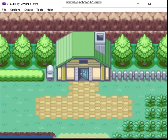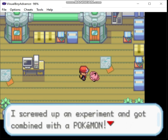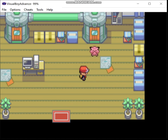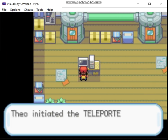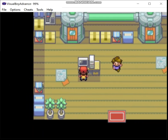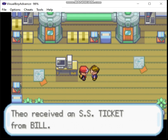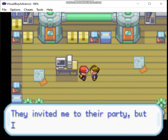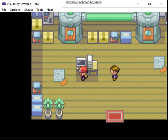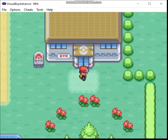Without further ado, let's go talk to Bill. Yeah, it's basically the plot of The Fly. Back to Cerulean City. Oh, and by the way, I checked - there is no special store in Cerulean City. I guess the bike shop counts.